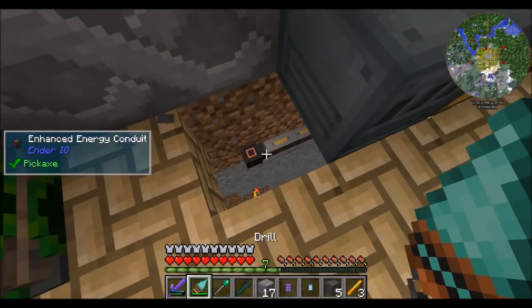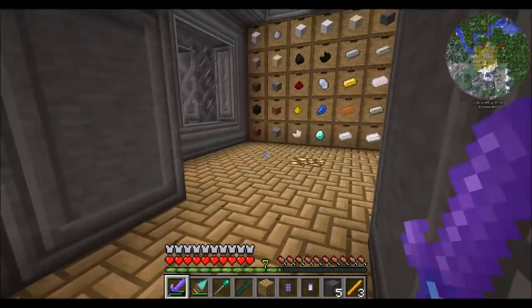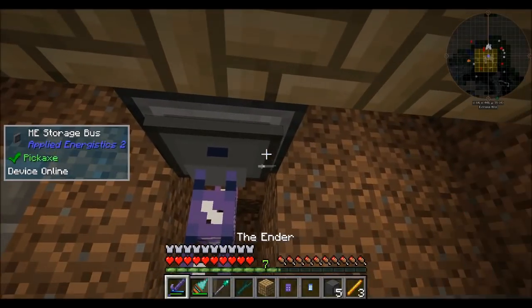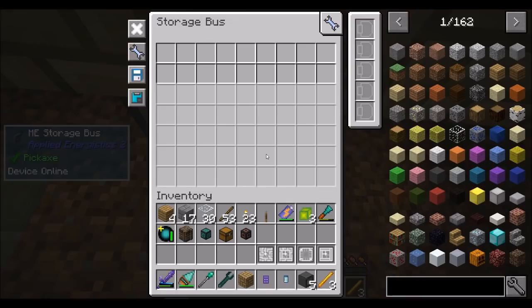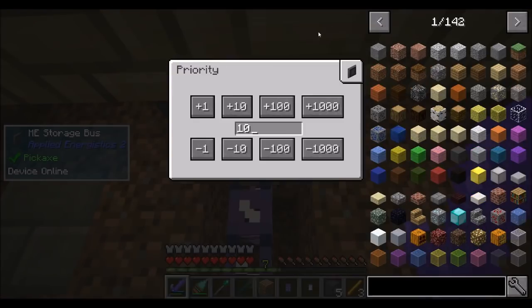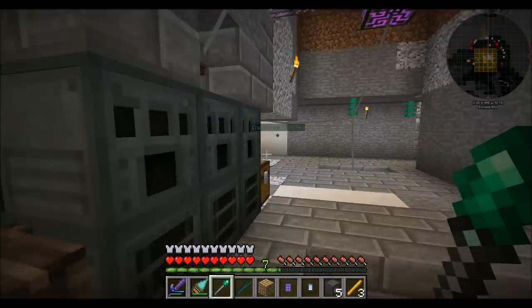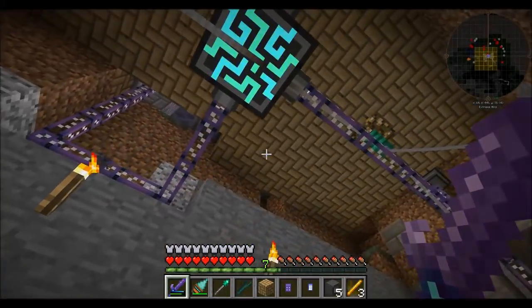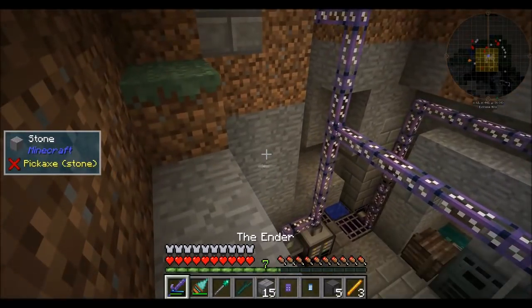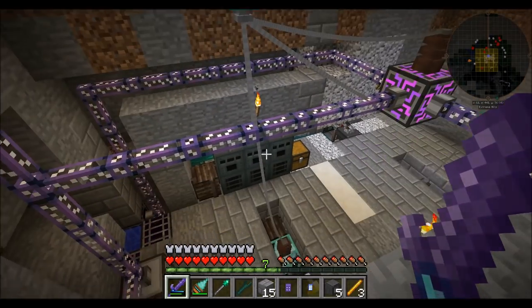Now that we've got an AE system, things are golden. I am occasionally locking up my client — it's happened twice now with browsing the AE system. I suspect it's because I have it connected to the storage doors controller. As a test I've set up two storage buses: one set up for insert only with a priority of 10, and another one set for extract only. Hopefully separating those out will give me some relief as it relates to crashing, because crashing is bad. It just locks up the client and I have to close the game and reload. I think it's related to storage doors but that's just my suspicion.